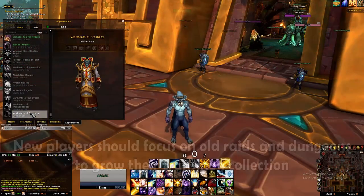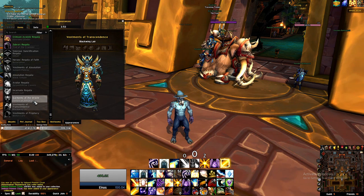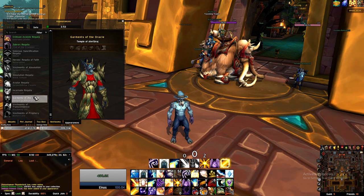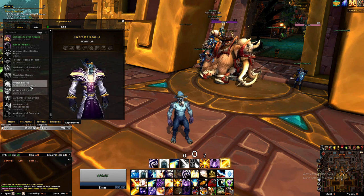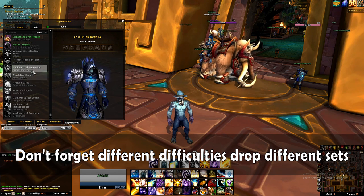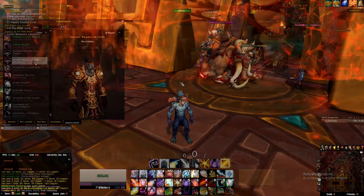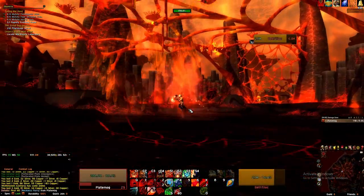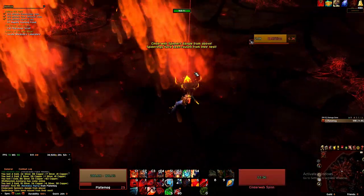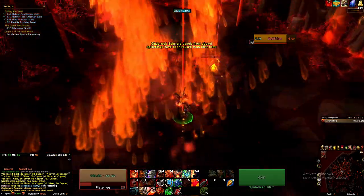Every raid tier has class specific armor, and these are usually the items with the most amount of detail, and with them being part of a full set, all the pieces match each other really well. So I'd recommend running a few raids every week until you get your entire tier set from that raid, then you can stop farming it. Don't forget that a lot of raids have multiple difficulties with each one dropping their own unique armor, so be prepared to run the same raid 3 or 4 times in a row on varying difficulty. There's tons of raids and dungeons in the game, so don't burn yourself out trying to run every single one every week.